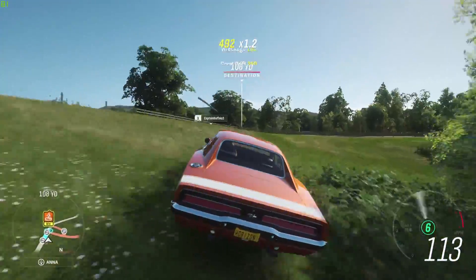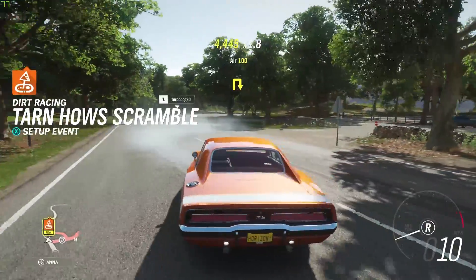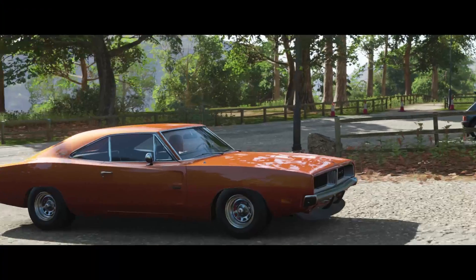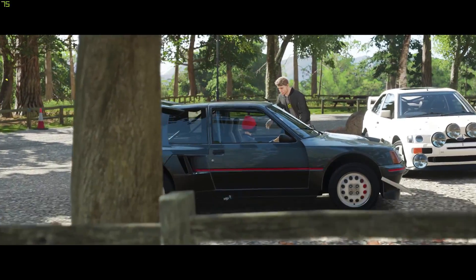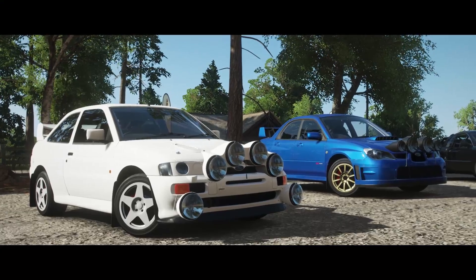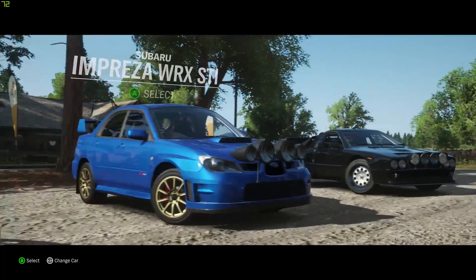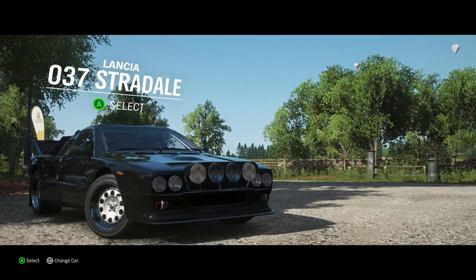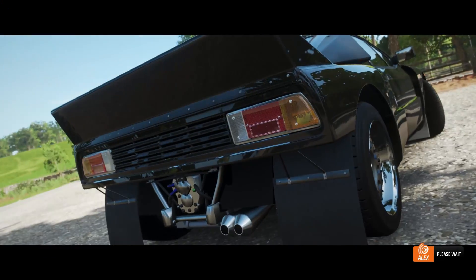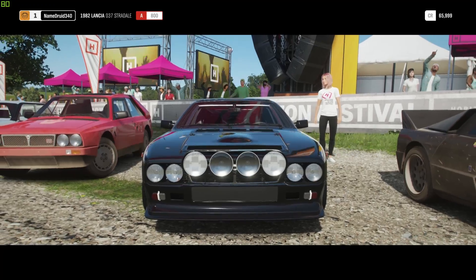Drift it — yeah perfect! Through all the walls, we're fine. Okay, off-roading — I honestly don't want to drive my clean car. There are some off-road cars: an Escort, a WRX STI of course, and — oh — a Stradalé! I gotta go with this. It's so aesthetic, like an OutRun car. Look at the back end of that thing — how could I not go with it? It's gorgeous.